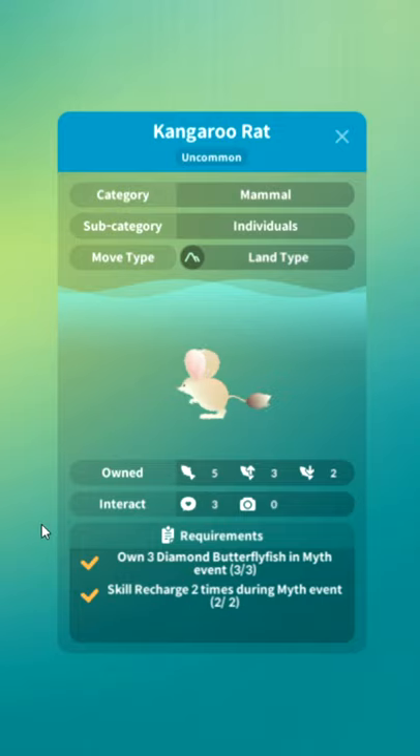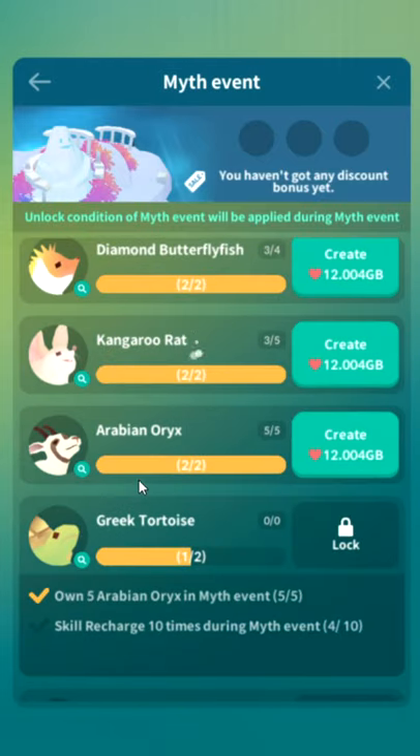Own three diamond butterfly fish, skill recharge two times in myth event. Again, buy fish, watch ads. Only thing — it's the only thing you can do.